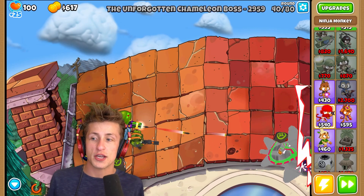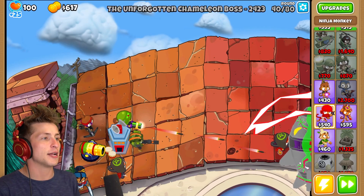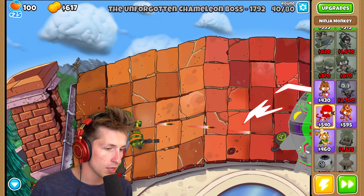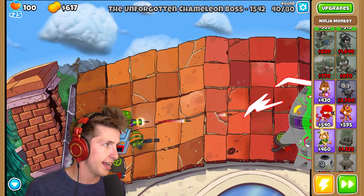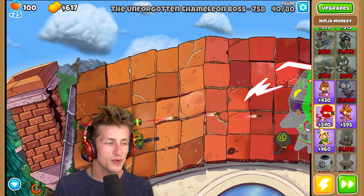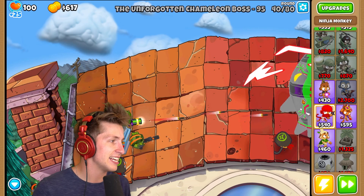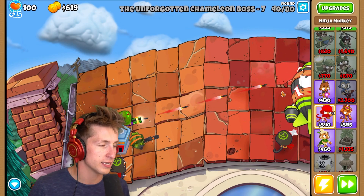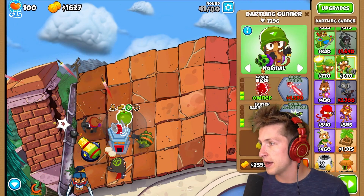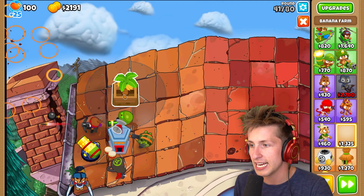Now we know that we have to deal with this boss balloon - we're going to be ready this time, we're going to be taking them out. We have 2,000 HP left - we'll be able to take them out. This guy doesn't stand a chance. We finally managed to deal with that, and now we've left our finances in absolute ruin.